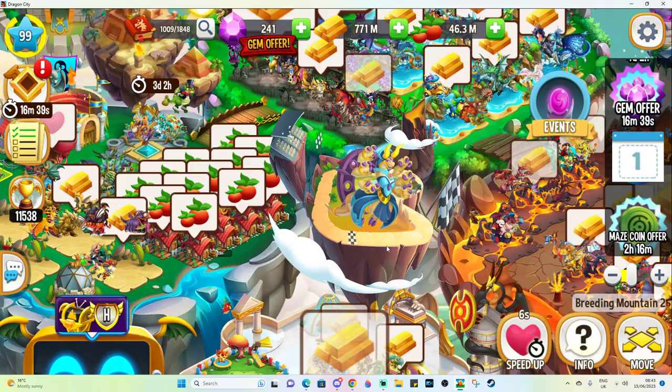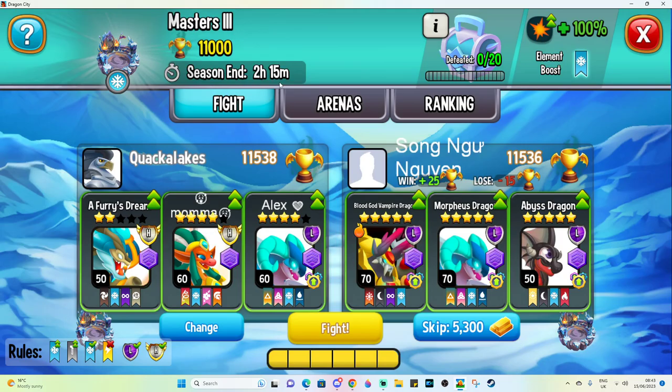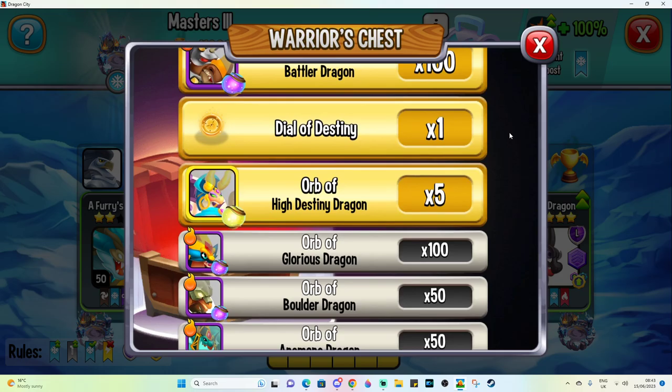Anyway, that's what's currently going on with this event. Of course, we're going to have the end of the arena coming very, very shortly as well. When we get the daily reset — it's going to reset in two hours 15 minutes — that's going to mean no more dials, probably no more high destiny orbs, but we'll see when the reset comes.